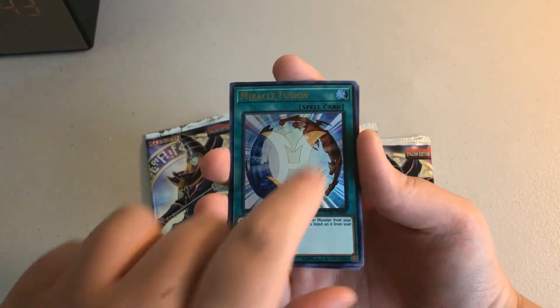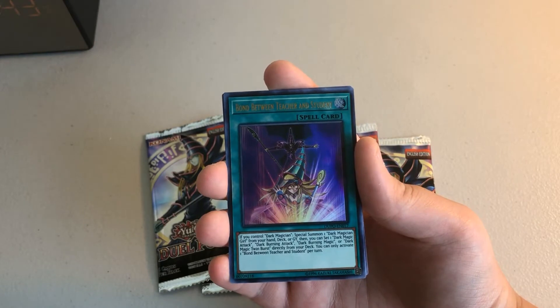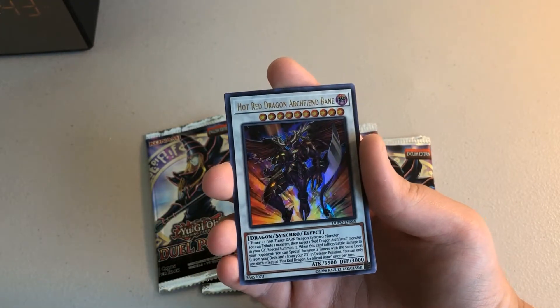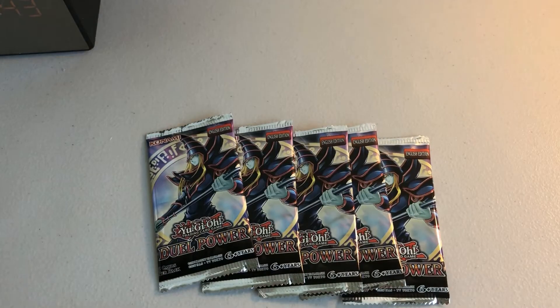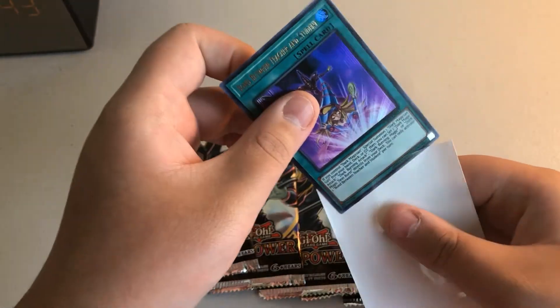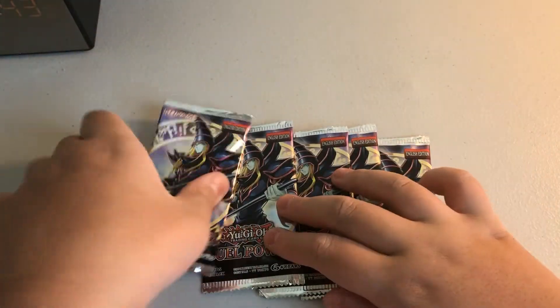So we have a Miracle Fusion, Double or Nothing, and Bond Between Teacher and Student again — like the card I got in the first box. Hot Red Dragon Archfiend Bane, and Smile Sorcerer — very cool. Yeah, another Bond Between Teacher and Student. That's cool.